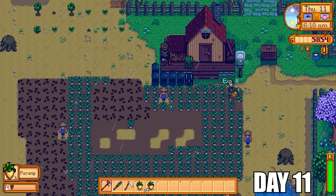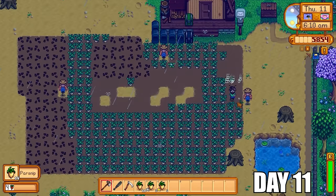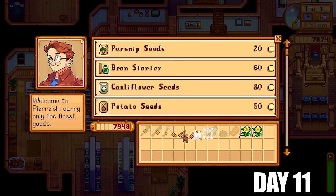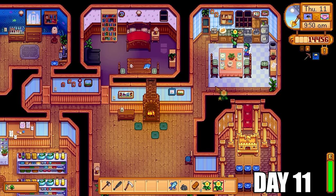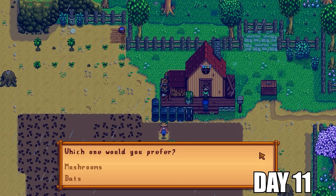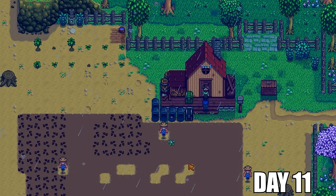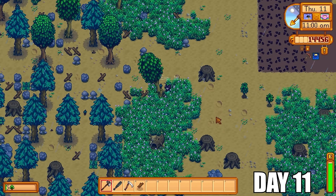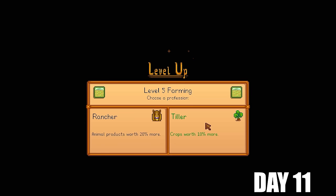Level five foraging comes into play — we're going to go with Forester. Trees drop 25% more wood, which is an absolute no-brainer given the amount of wood we're going to need for those bee houses. We're going straight back to Pierre selling all of the parsnips, bringing me up to almost 14,500 gold. We're also working on Caroline — giving her daffodils to get her to two hearts so she will give us the tea sapling recipe, which is extremely overpowered. Demetrius also visits the farm — we're going to go with the mushroom cave as it's the most profitable setup for this video.